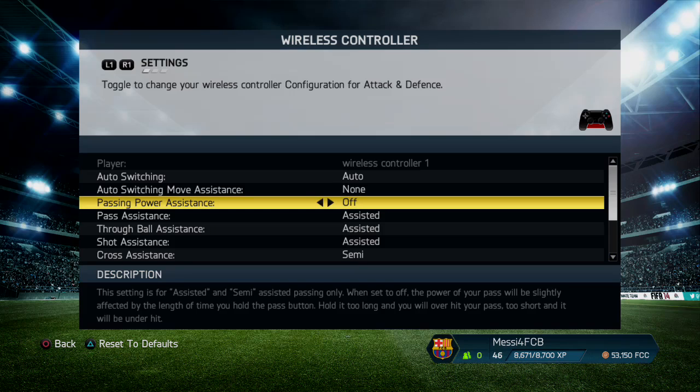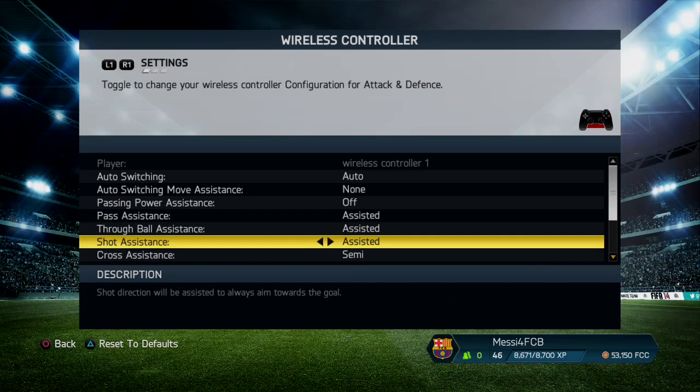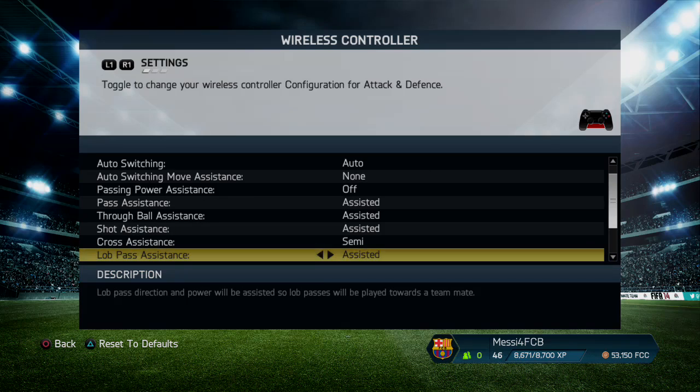Move assistance: none. Pass power assistance: none — obviously you can put them on if you want. All of those assisted, semi, or manual — for the crossing I find semi or manual to be the best.